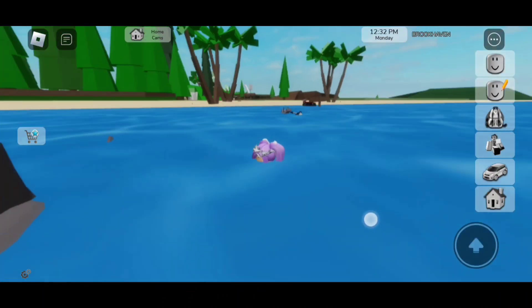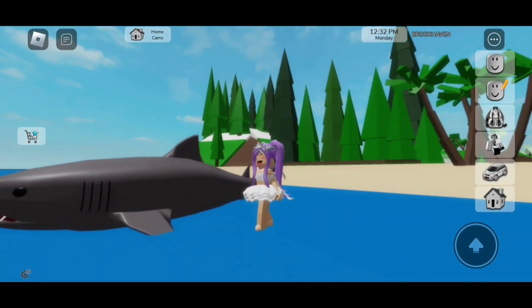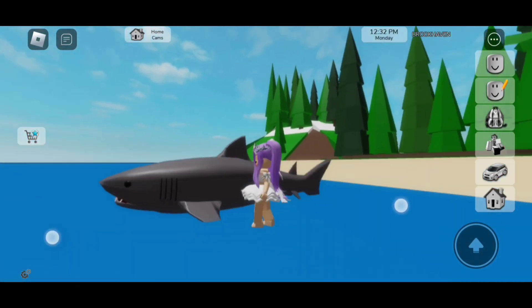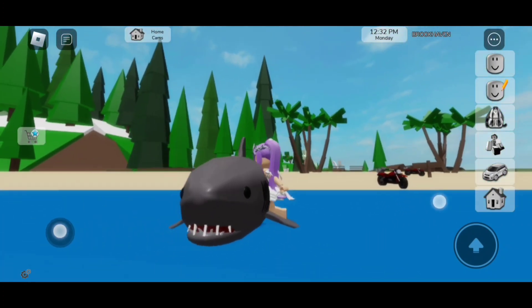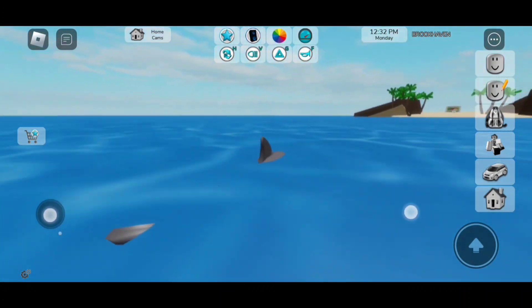If you click on this shark, you will see we're able to spawn it out. So right now it's not moving. In order to make it move, we need to literally go right inside of it — like this! And there you go, you turn into the shark!